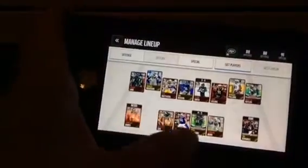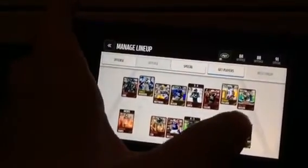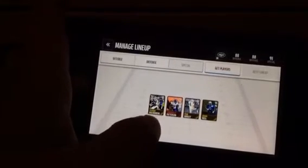He's really fast. I got Fletcher Cox, Jonathan Banks, Malcolm Butler, and some others. And then my special teams — I got Stephen Gostkowski and Cordero Patterson from these strategies.